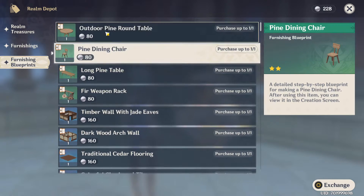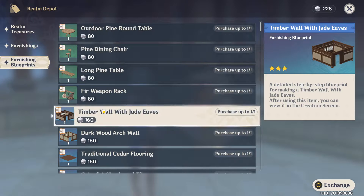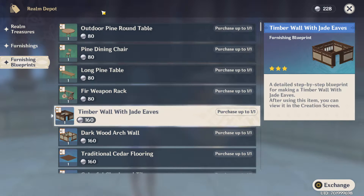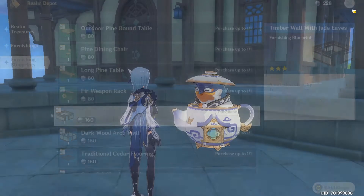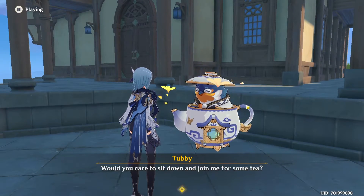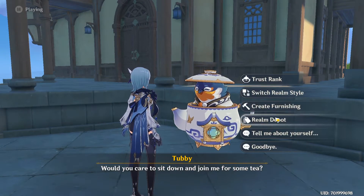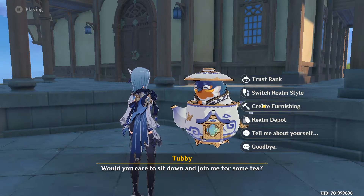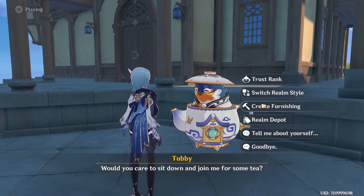And 4 of these, that means 24, 28... times 30 is 840. We are going to get 840, as well as the 180 that we got from reaching Trust Rank 9, which means we can only reach around 1k XP.